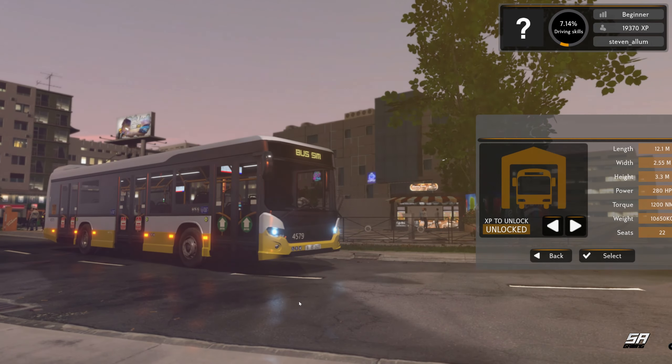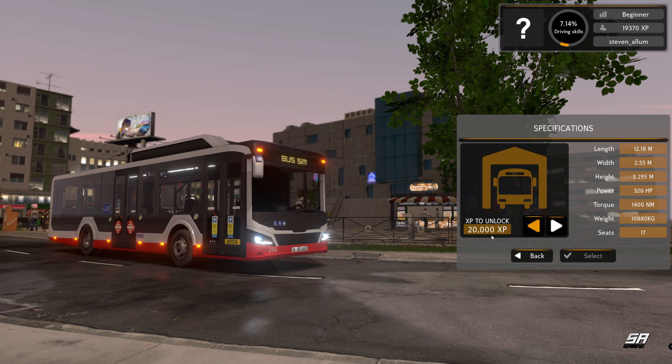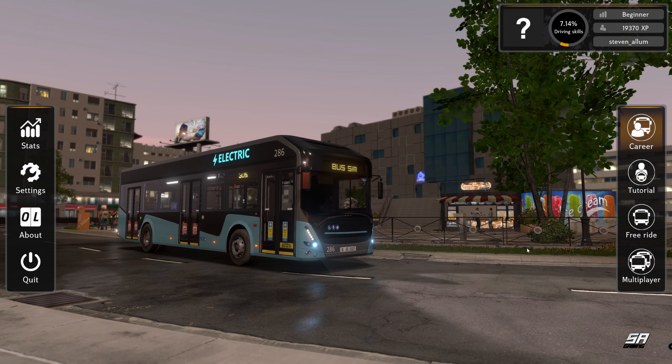So after four routes we finally got a gold! And we've now unlocked the electric Volvo bus — we're less than a thousand points away from the next one too. We'll use the electric bus probably in the next episode and hopefully get through a new bus each episode now. I think we'll leave today's episode there — it's been good to get back into it and see if there's been any changes. Apart from a few obvious graphical ones it's pretty much the same as where we left off.